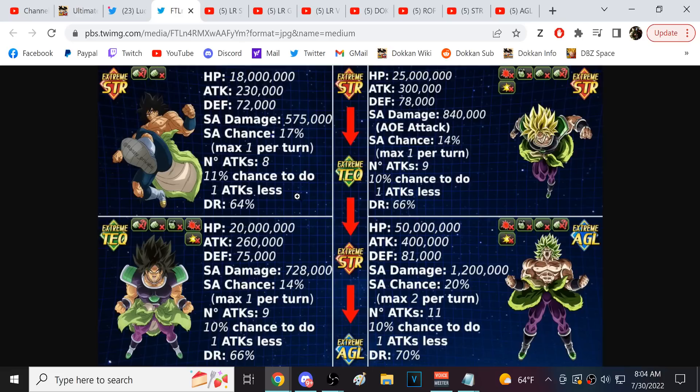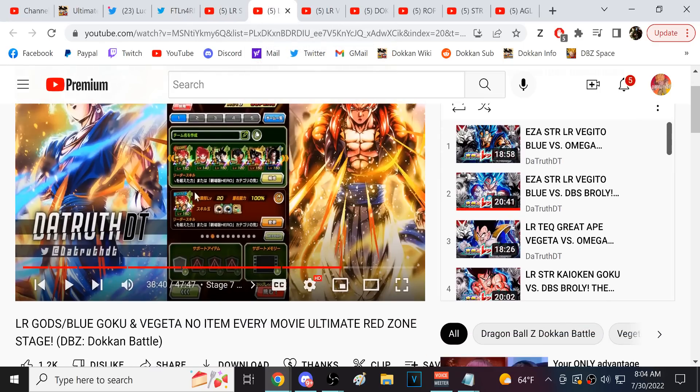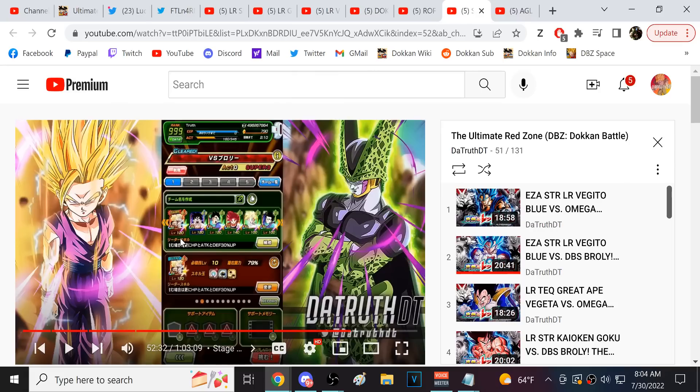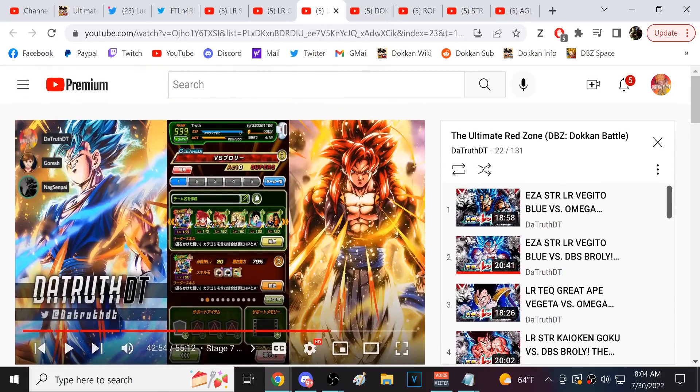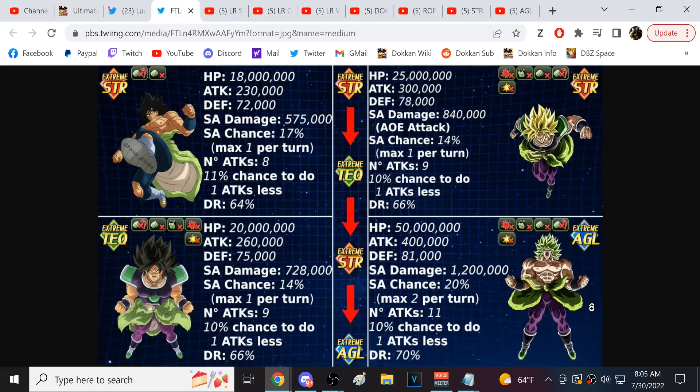My theory for why they disabled dodging is not just to make it the hardest fight, but to keep TEQ Kefla out — because if you could dodge, you could run TEQ God Goku and TEQ Kefla, two units Broly basically could not injure. Notice that across several of my teams — the LR Gods team, Goku and Gohan team, Vegeta and Trunks team, and Resurrection F Blues team — God Goku appears on every one. He is probably the most important character you can bring for this fight.